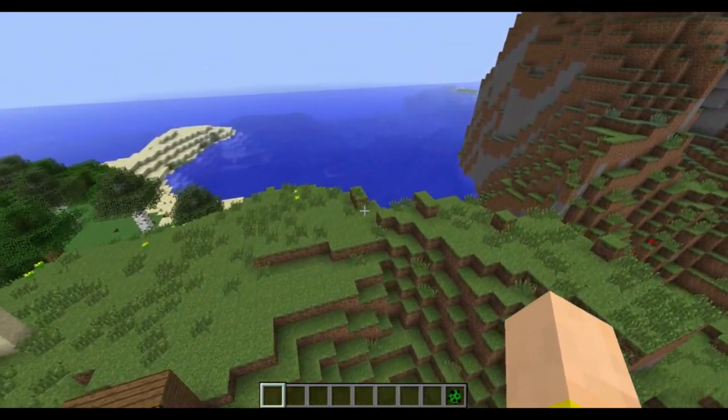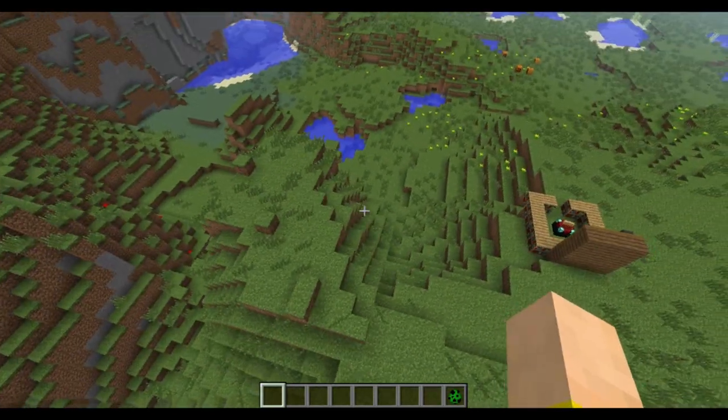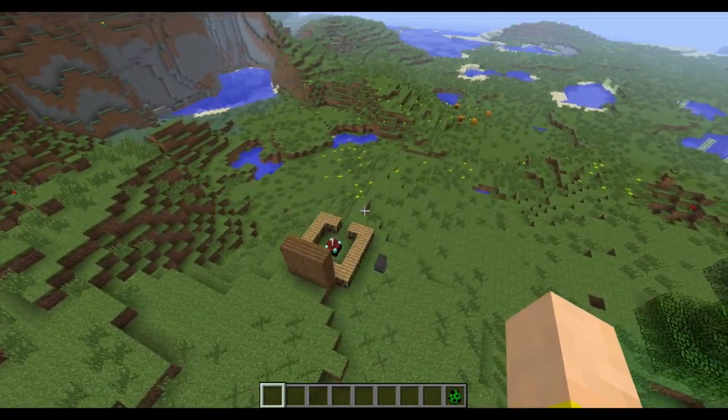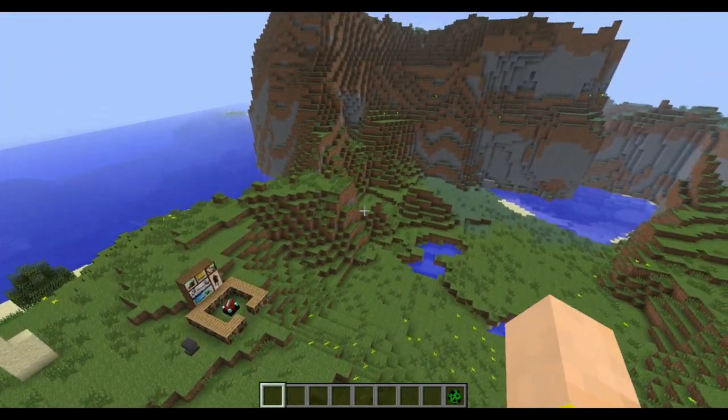In 1.5 there were some weird white lines and black dots on the edge of textures for a lot of people - they wanted to fix that. Also, a few hidden changes to the Minecraft Realms feature were thrown in, but we don't have that yet.